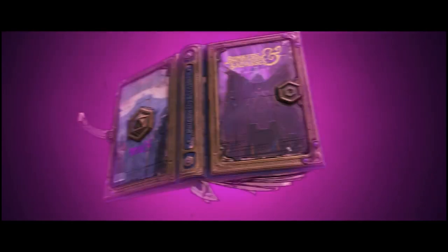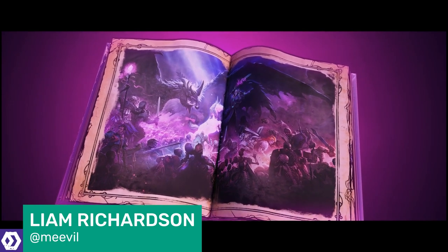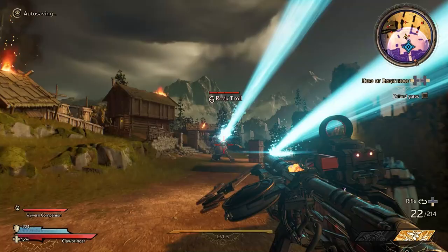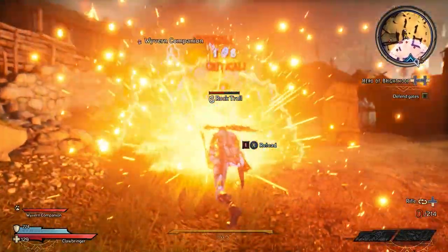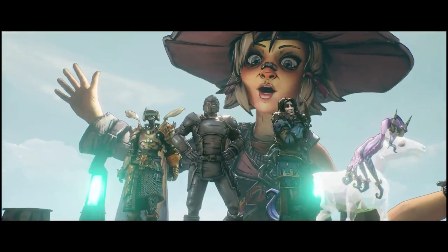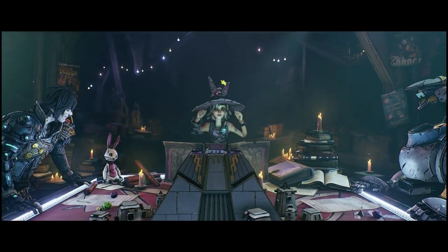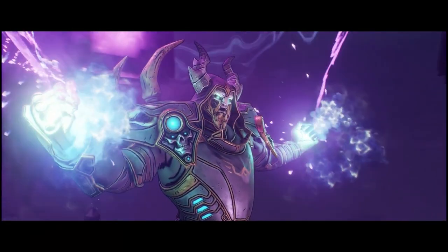As we've come to expect from the Borderlands team, the series' first major spin-off is an exciting tonal deviation for the long-running looter shooter. Swapping out grungy sci-fi for a slightly warped interpretation of classic fantasy tropes, Tiny Tina's Wonderlands is a Dungeons and Dragons-inspired adventure where Tiny Tina herself dictates your epic adventure to defeat the very evil, and equally charismatic, Dragon Lord.